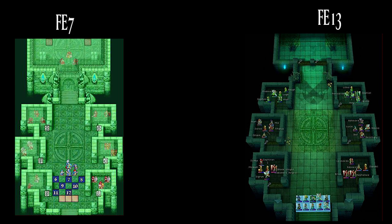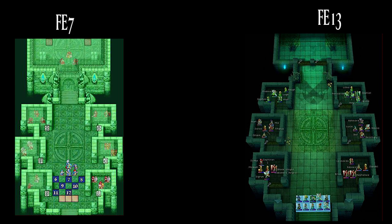Then we have the final chapter called Light from FE7. It was reused for Xenologues 7, 8, and 9, Smash Brethren in the Awakening DLC. Just another callback — it's a pretty cool, nice-looking map.